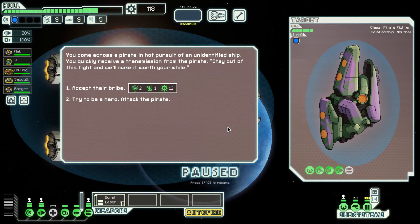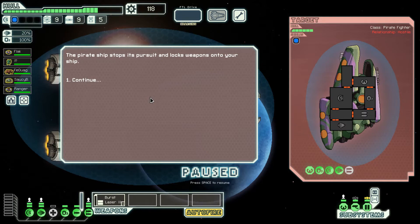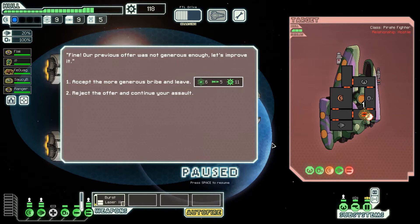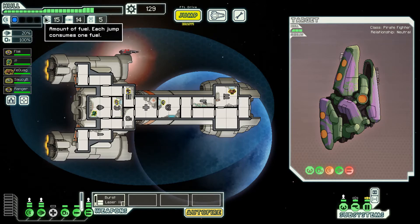You come across a pirate in hot pursuit of an unidentified ship. You receive a transmission from the pirate: 'Stay out of the fight and we'll make it worth your while.' That's actually not a bad bribe — it has two fuel — but I like scrap. The pirate ship stops pursuit and locks weapons. They have a missile launcher and I don't like that. I shot the missile mid-air! That was nuts — I don't think I've ever seen that. I've shot plenty of drones, but never a missile. Their improved offer is six fuel — unbelievable — so I'm going to take it.